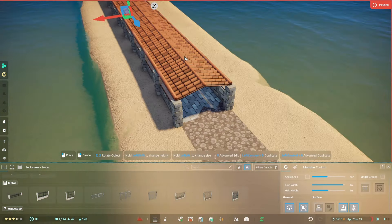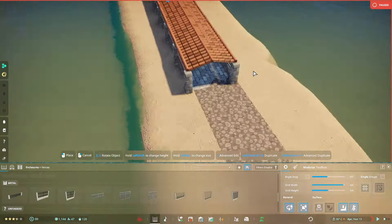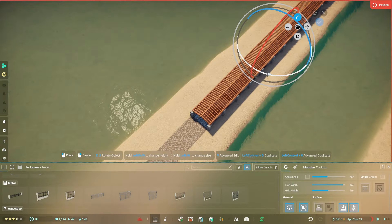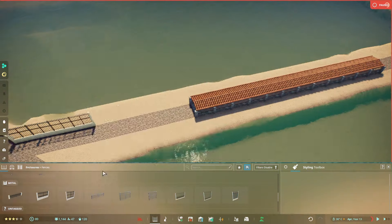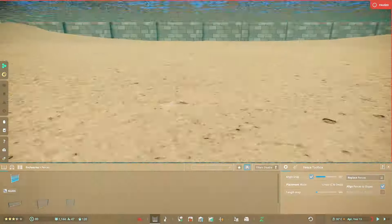I'm doing this three times so there are multiple viewing gallery options guests can choose from to view their Carcharodontosaurus — maybe they see one on land, maybe one that's more forested, and maybe one that's by the water. It's their choice at the end of the day.